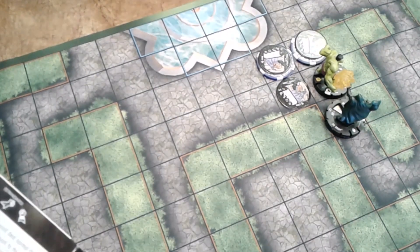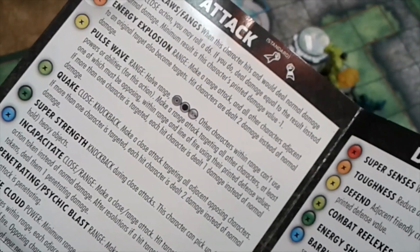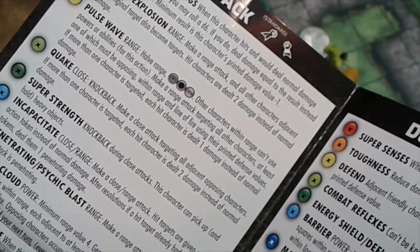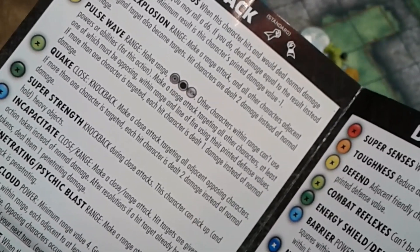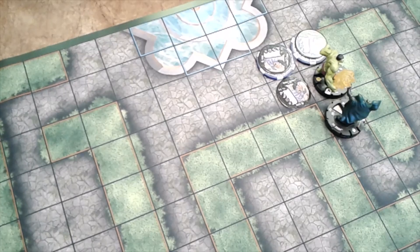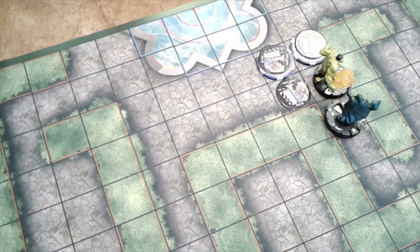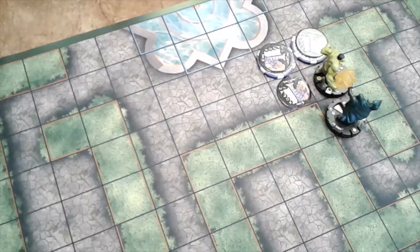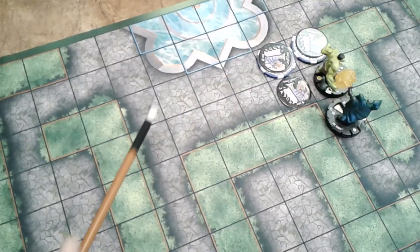As a reminder on quake: it's a close knockback attack targeting all opposing characters. If more than one character is targeted, each hit character is dealt 2 damage instead of normal damage. Since we're doing single target, Hulk does his normal damage and picks up the empower adjustment from the three Yancy Gang members around him. That's a ton of potential damage once you team Hulk up with empower.